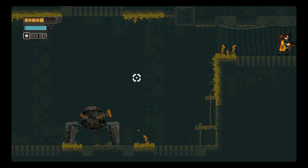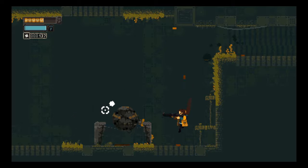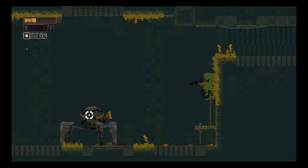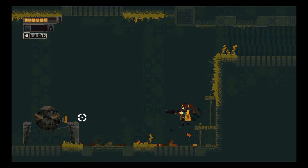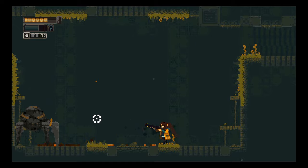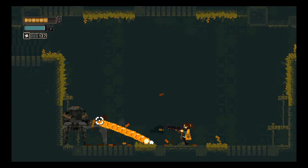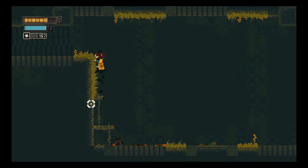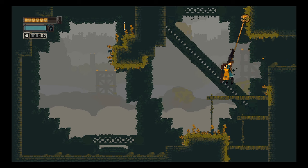That lets us get here where there's a big guy waiting for us. Okay, you have long bullets. So it's E to heal, by the way. Good to know. Mr. Crab-orb machine — you're afraid of me, you're backing off. You are afraid of what I can do to you. That is very fun to think about — I am the aggressor here. I got rewarded with a lot of money. I don't know what it's going to be used for yet. And here is a heart — that is exciting.